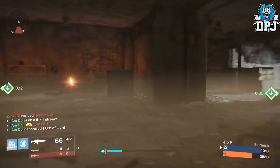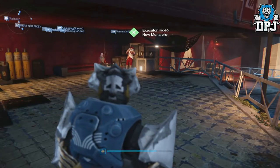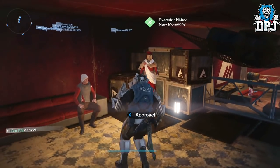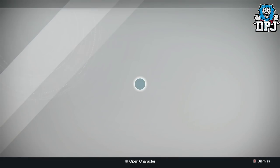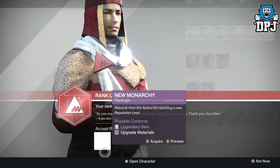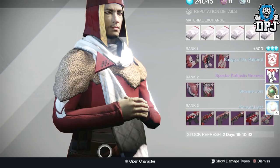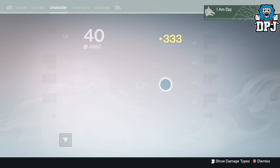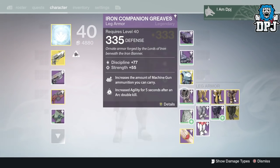We're going to start with my New Monarchy rank 17 package. I wouldn't mind a new sniper with a decent roll, or a hand cannon - absolutely anything besides armor. And I get armor: Spectre Kiliopolis Greaves, the Badge of the Person, two strange coins, and four marks of light. These are going to be terrible. As I thought - as I absolutely thought. Let's just move on.